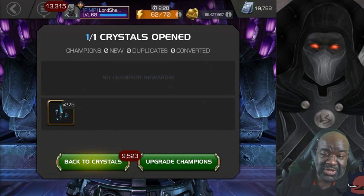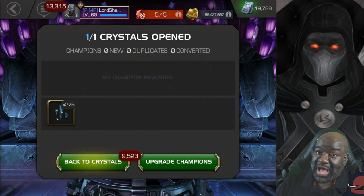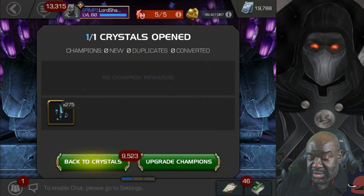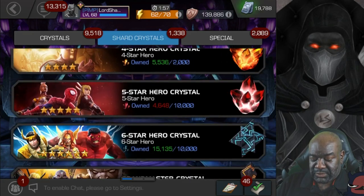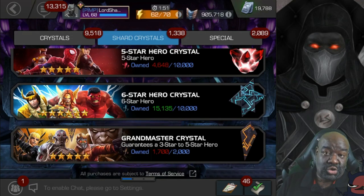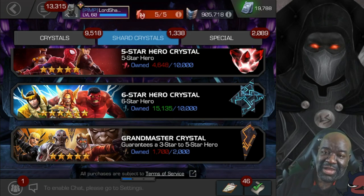That's going to do it, guys, for this opening. A pretty good opening all around. I wish I could get the torso — got the mouth instead, which was a duplicate — but I got two five star champions out of the Cavalier crystals, so that's awesome. You can take a look here — I'm very close to two six star crystals. Just need about 5,000 more shards and we can open up two six stars. Thank you all for watching. Click like, subscribe, leave a comment. Let me know what you thought and you all have a blessed day.